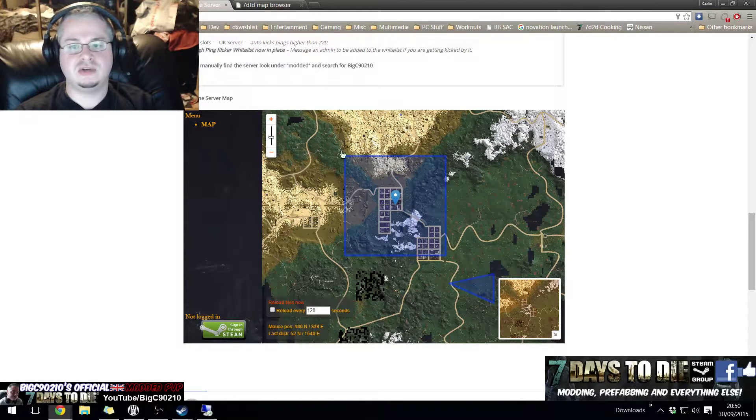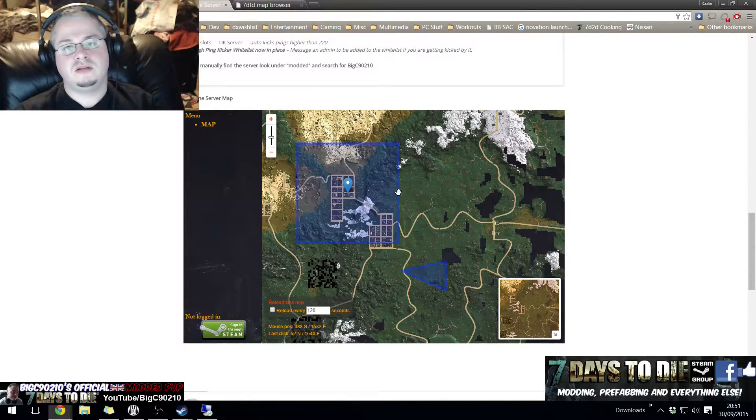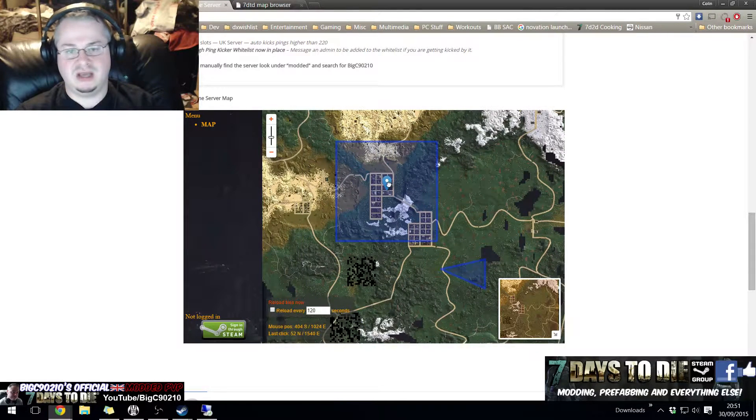People who aren't logged in can see certain things about your map. As an example, this one says this area — referring to this entire blue square — this area gets reset on server restart, so don't place your claim blocks in here. This doesn't really happen on my server, but it's just an example of what you can do. With the triangle, you can make these any shape or size that you like.